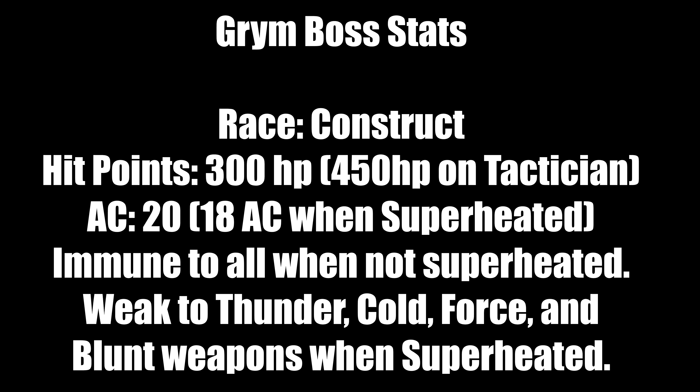Here are Grimm's vitals. Race: a construct — most likely a large golem as you see before you. Hit points: 300 on standard difficulties. If you're playing Tactician, that's 450 hit points. Armor class is 20, but when superheated it drops to 18. The boss is immune to all attacks when not superheated. However, when you do superheat the boss, it's weak to thunder, cold, force, and blunt weapons. Range weapons are also okay against it.